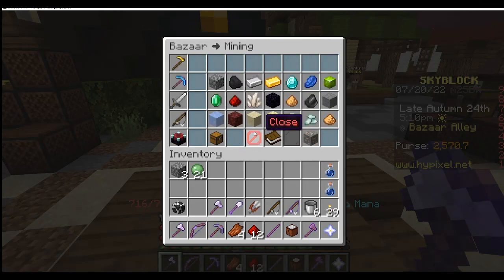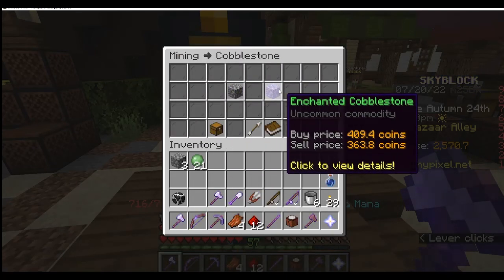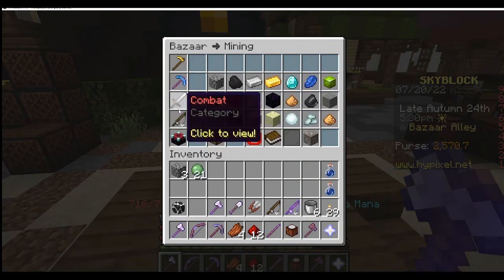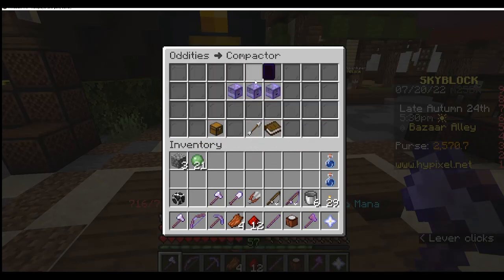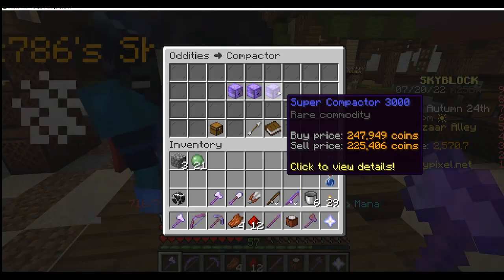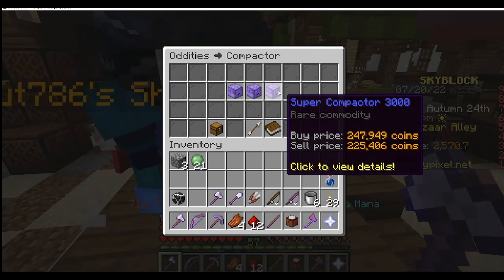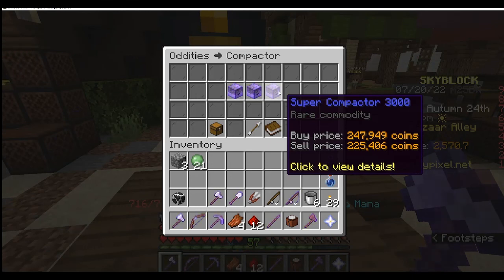Once you have a high enough experience level you can get the enchanted version. So if you've got a cobblestone minion, you'll have access to enchanted cobblestone. Once you're at that level, I would recommend saving up for a super compactor — not a compactor, a super compactor. Now the price at the moment is going to look daunting, however this has saved me lots of time and has improved the productivity of all my minions every time I've gotten one. It is a necessity.